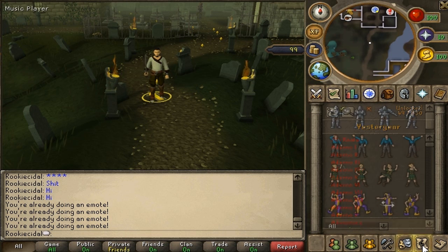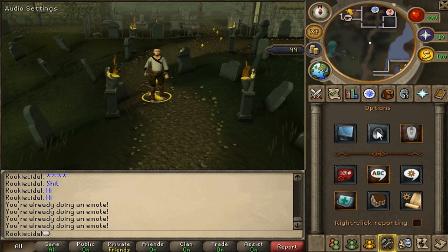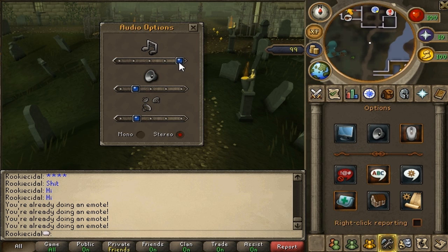The music tab shows all RuneScape music tracks. You can't add your own music into the game, but you can play with your own music on the side. A lot of people don't listen to the RuneScape music, but they've updated some songs and they're getting better. Red tracks are ones you haven't unlocked; green ones are unlocked. Make sure your sound setting is up so you can hear the music.